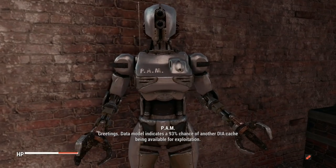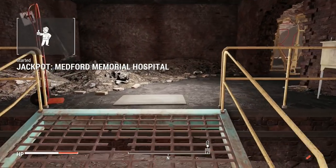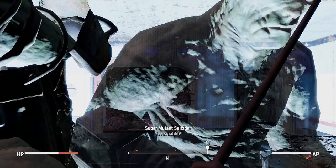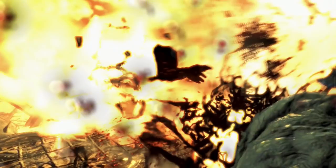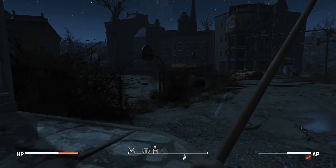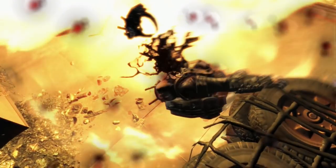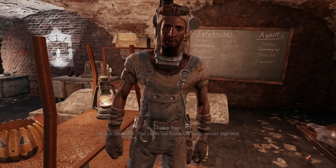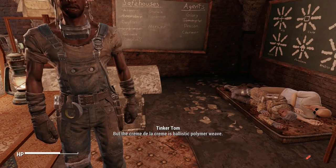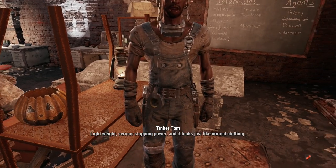It was now time for one last quest before the main one — another DIA cache, which would hopefully net me access to Ballistic Weave. Do you like super mutants? Do you like when they blow themselves up because they have the brain the size of a squirrel? Do you like dying constantly because they can see through a stealth boy and kill you anyway? If you answered yes to all of those questions, what the hell is wrong with you? Long story short, this area was a pain, but I got the cache. I was also able, for the first time ever in a playthrough, to use Ballistic Weave — seriously, I've never got this stuff before, even in a casual playthrough. The Railroad just always seems so boring compared to the other factions.